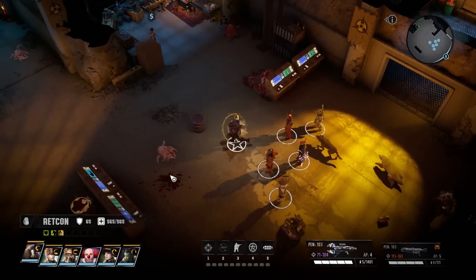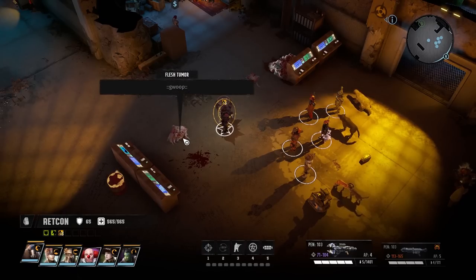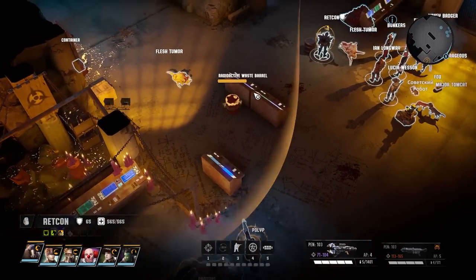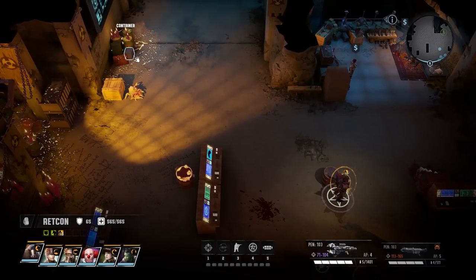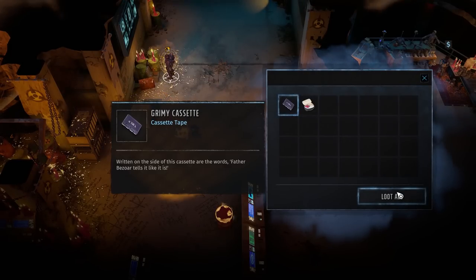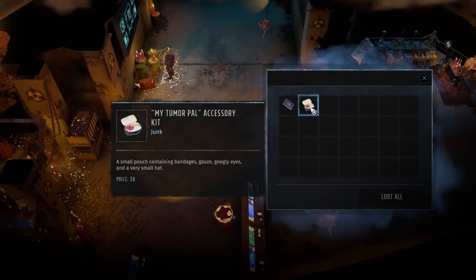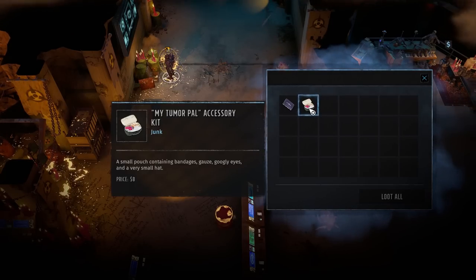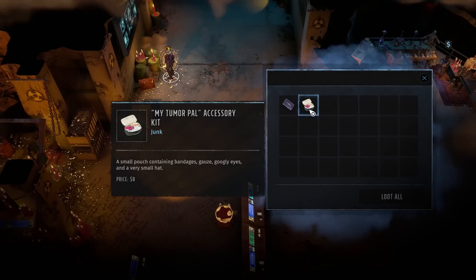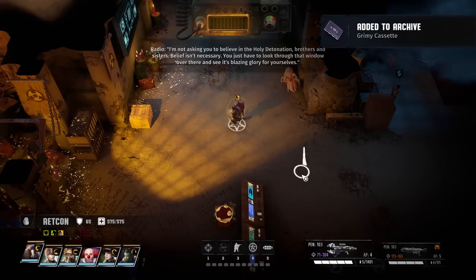Grimey Cassette — written on the side of this cassette are the words: 'Father Bezor tells it like it is.' My Tumor Pal accessory kit — a small pouch containing bandages, gauze, googly eyes, and a very small hat. Gross, but I applaud the efforts to make those things less of a nightmare. I'm not asking you to believe in the holy detonation, brothers and sisters — belief isn't necessary. You just have to look through that window over there and see its blazing glory for yourselves.